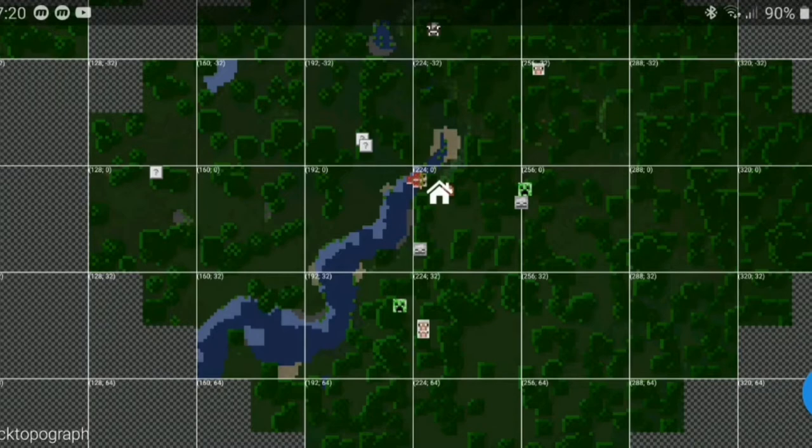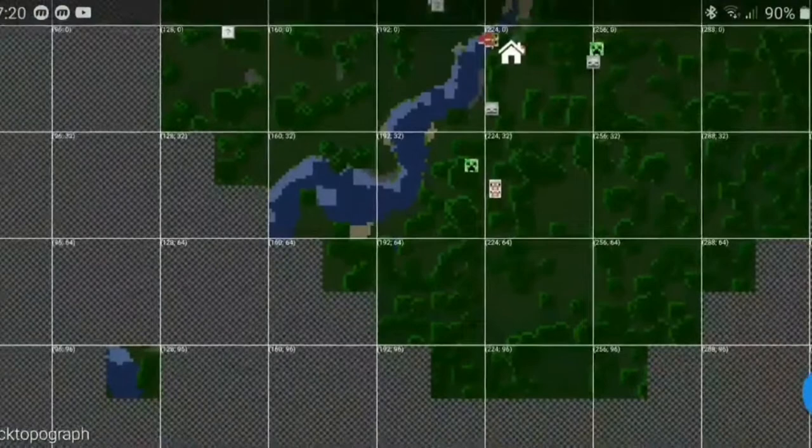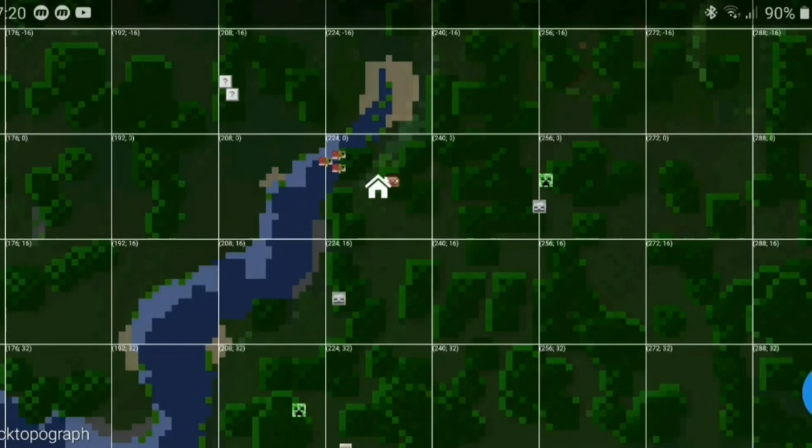It will load and you'll see the whole map come up. The little house icon is where the home or spawn point is. You can look around everything — see the river, move around. You can zoom in and see where you are.